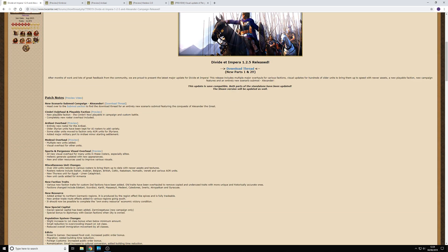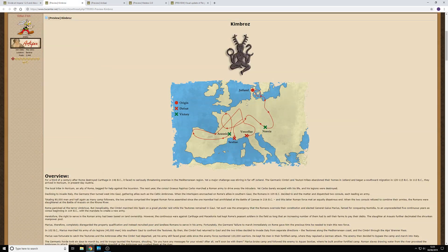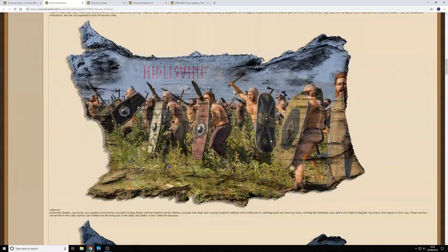First on the list: the Cimbri have been overhauled and are now a playable faction. They start up around where Denmark is — in Jutland — an area that's always been a bit left out. The Vidiat Impera team has introduced this new faction with a completely new roster overhaul. You can see the starting position up in Jutland, and there's a little historical overview. I'll come back to show you the Cimbri roster on the battle map screen in part two.